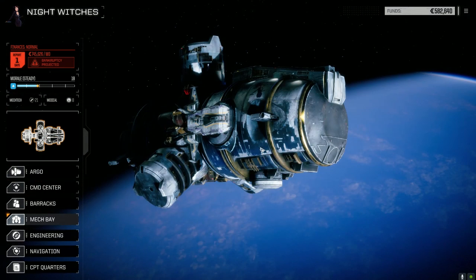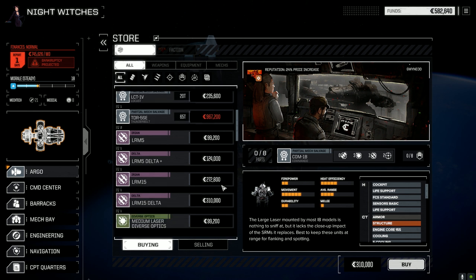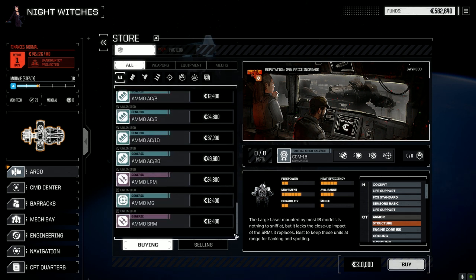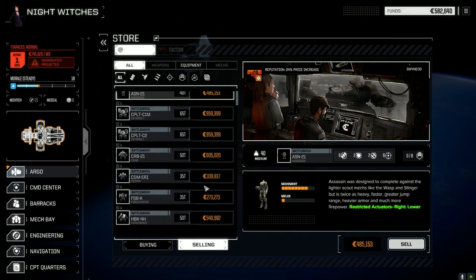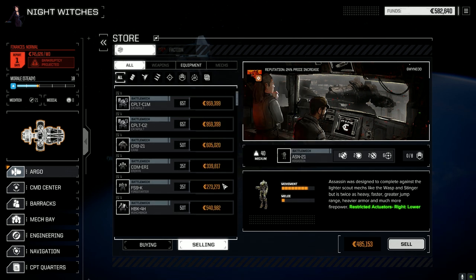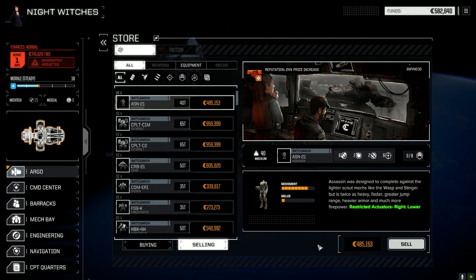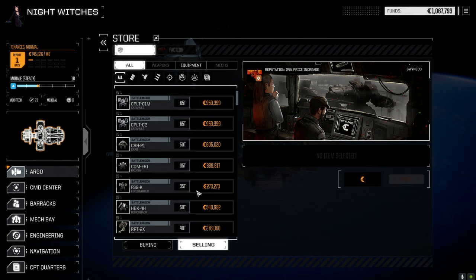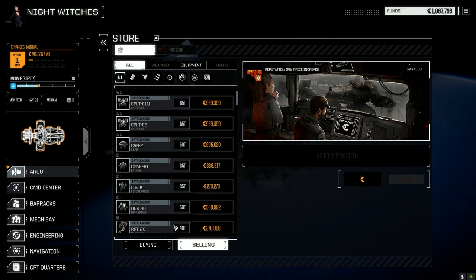Let's sell a couple things to make sure we get our financial report. Actually, let's just take a mission instead - there's nothing I really want to sell. We've got a lot of mechs, we could just sell the Assassin. I don't think that's a mech we're going back to. These last five are good for a lighter lance. Alright, we're good to go.